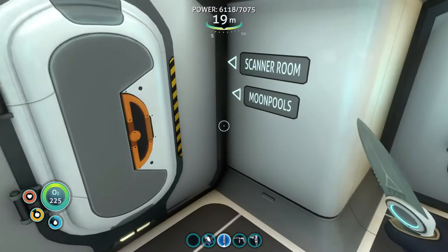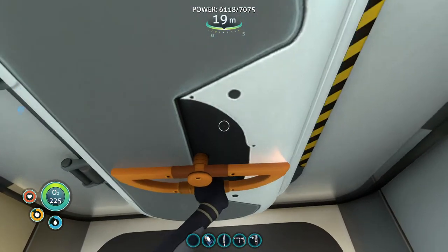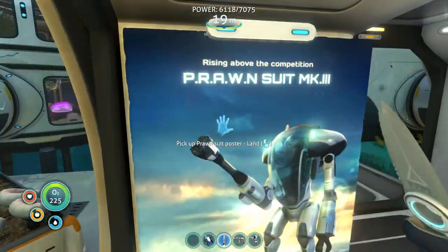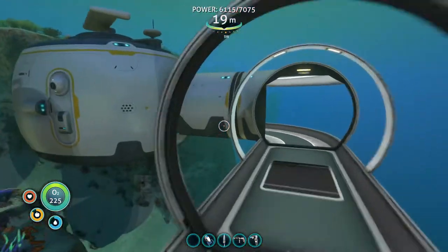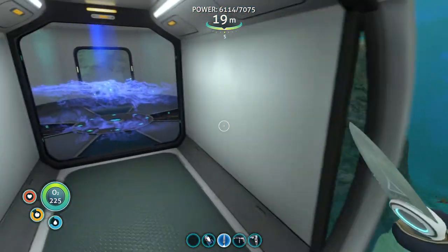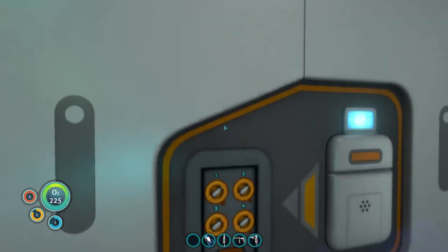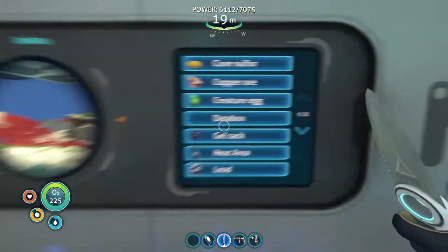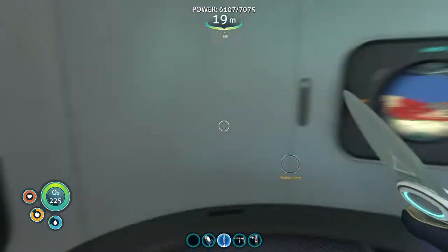So right off the bat you have four ways to go. First we're gonna go to the scanner room and the moon pools. We have two posters here — the prawn suit posters. We have a lot of glass in this place and we can look off that way into the abyss. Here in the scanner room I just have range upgrades, all range upgrades, so I can scan for things — like I can scan for stalker teeth if I want.